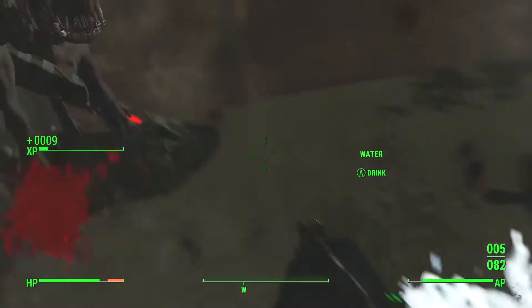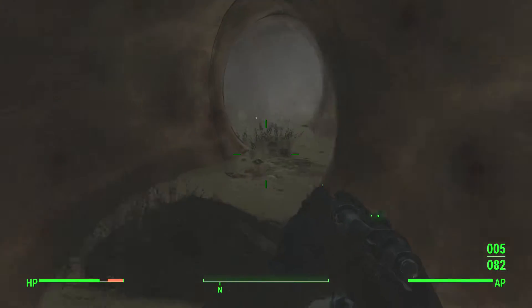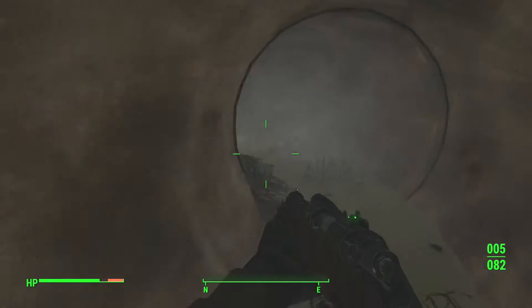As soon as you go into the drainage pipe there's going to be some wild mongrels here. Go ahead and get rid of them - either have a companion kill them or you can do it yourself. So go ahead and walk through here, go to the right - don't go to the left because it's all blocked off.